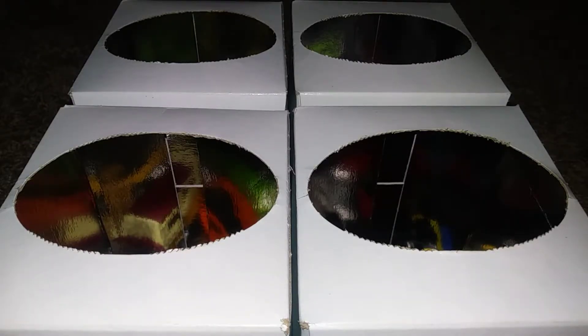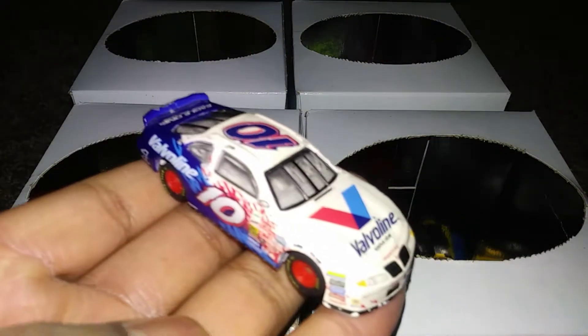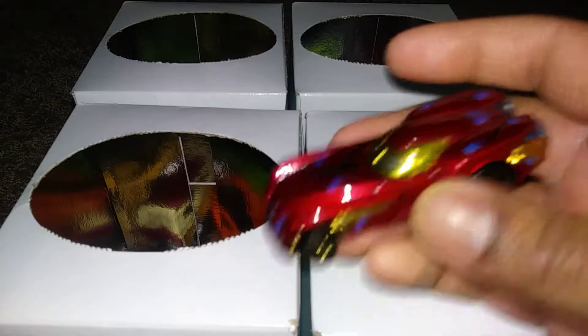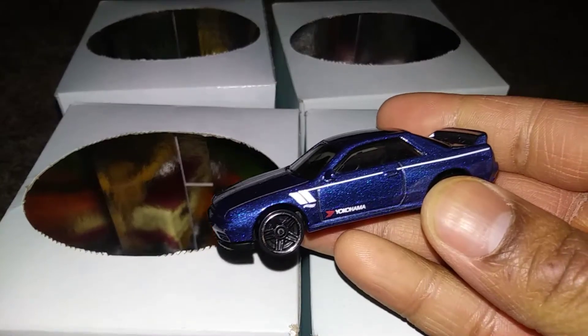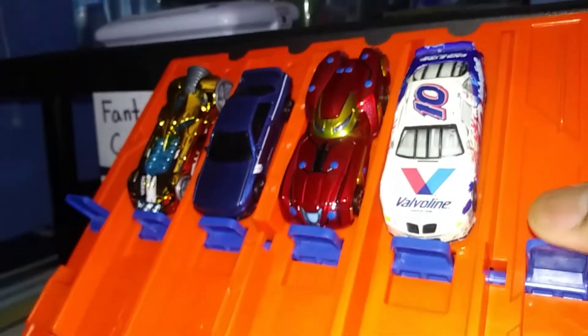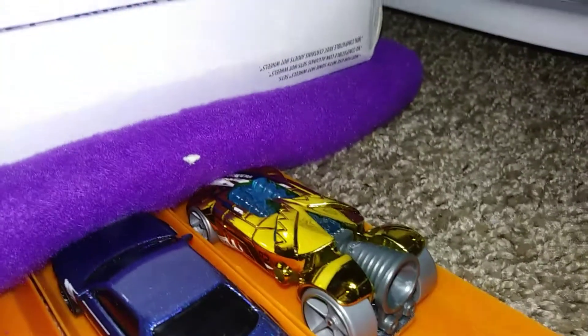Looks like there's been some shuffling of boxes but it's still time to pick four: Number 10 Valvoline Pontiac Stalker, new version of Iron Man, Rocket Fire, and a blue version of the Nissan Skyline GTR BNR32. Cars are lined up and ready to race. Lane number four — it goes to Rocket Fire.